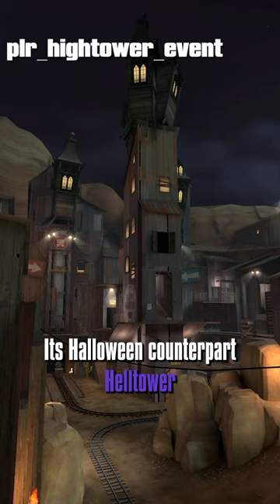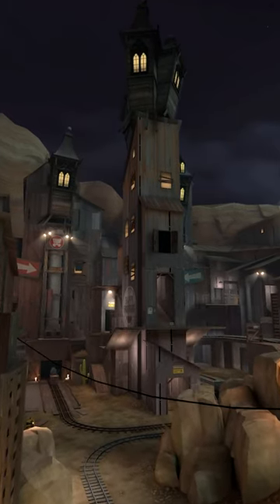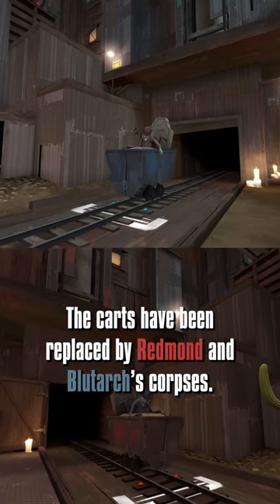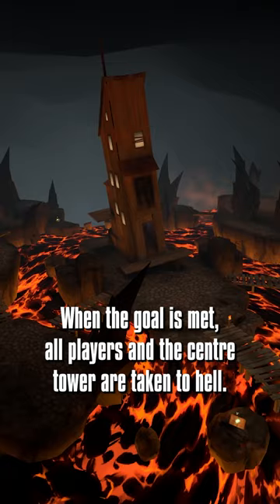Its Halloween counterpart, Helltower, was introduced as part of the Scream Fortress 2013 update. This map introduced spells and skeletons to TF2. The carts have been replaced by Redmen and Bluetark's corpses. When the goal is met, all players in the center tower are taken to hell.